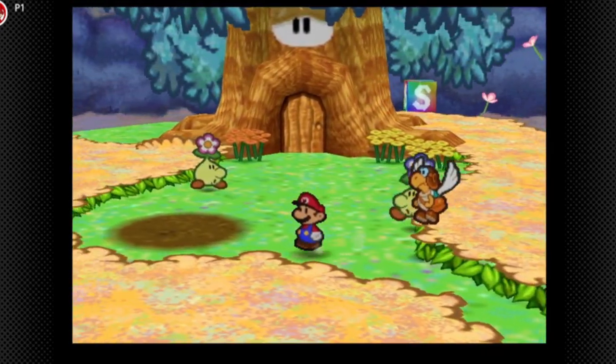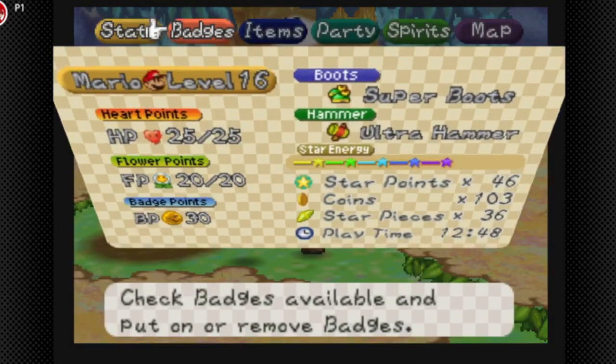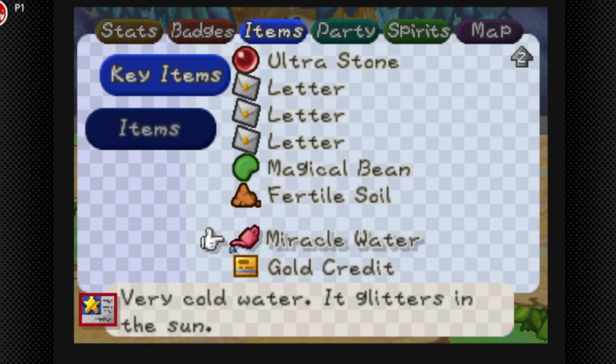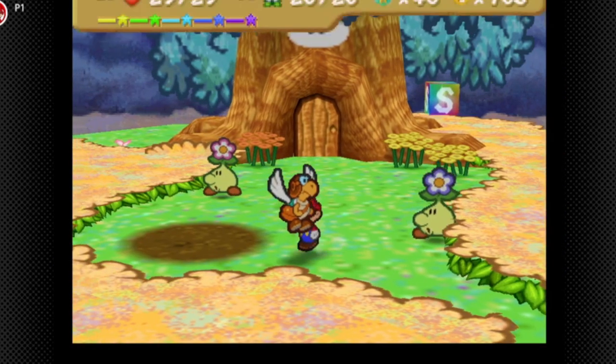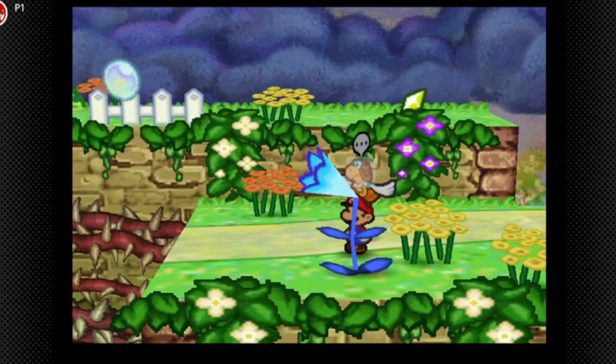What's going on guys, welcome back to some more Paper Mario. In the last part we got all of the ingredients to make the seed, however we still haven't gotten the sun to rise — we have to get the sun to show.